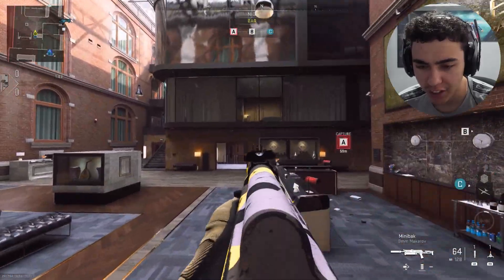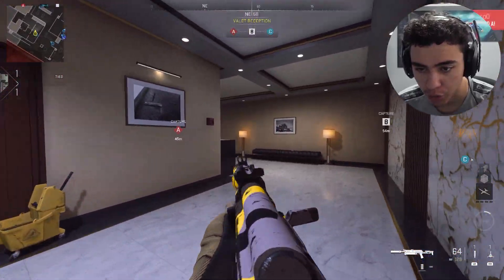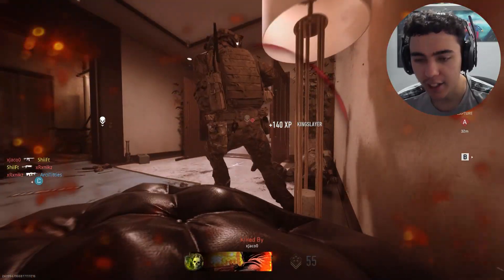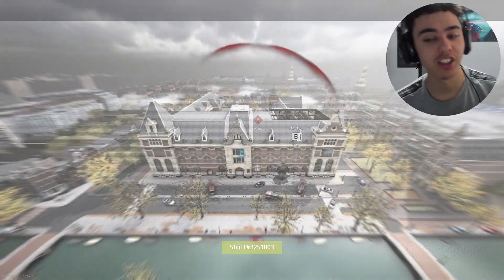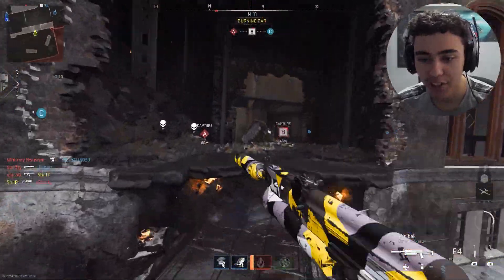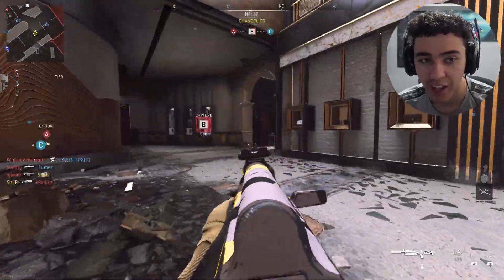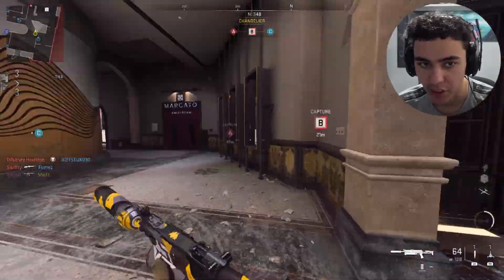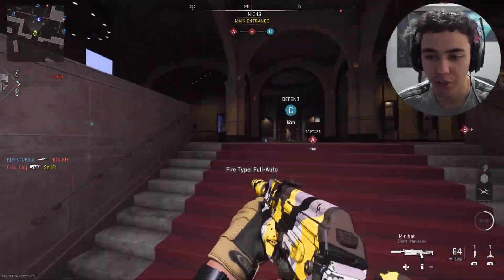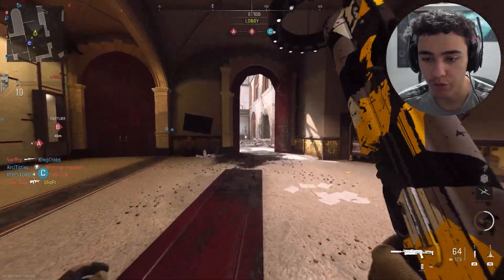We are on the hotel map, which funnily enough I thought was going to get removed in the next couple days, but apparently they sorted the copyright issues out. This hotel — the exterior of it anyway — is actually based on an Amsterdam hotel, which is nice.